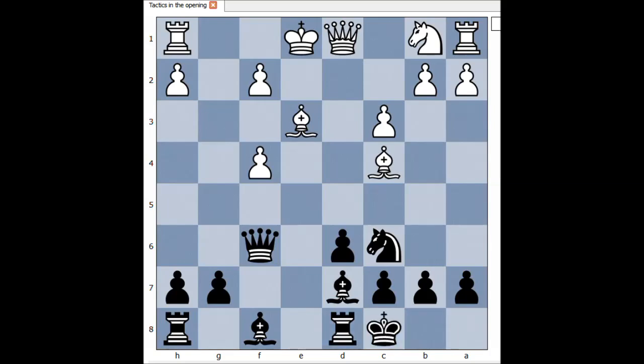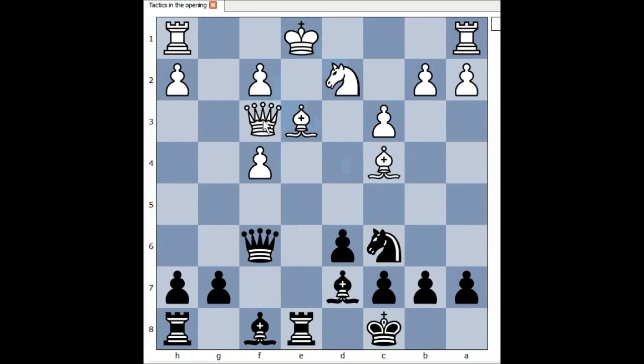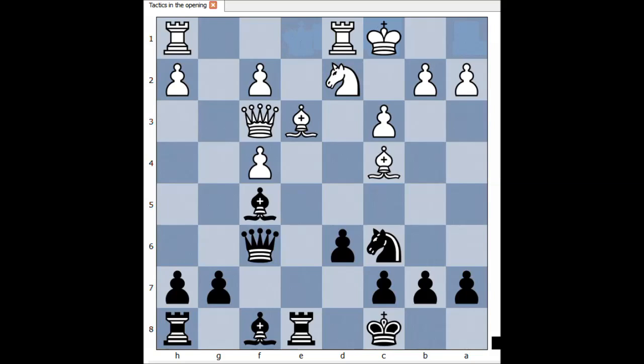Boden castles on the queenside. Nc3, Nd2. Rxe8, pinning the bishop. Qf3. White is preparing to castle on the queenside too. Bf5, improving the position of the bishop. White castles queenside.